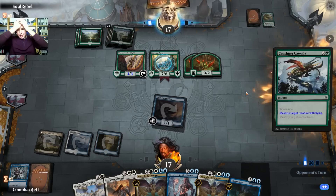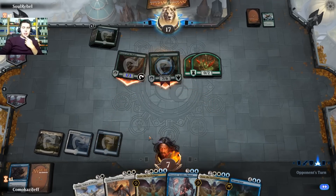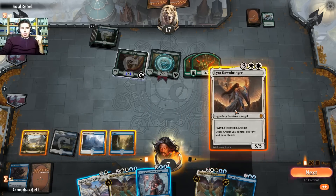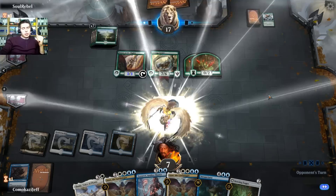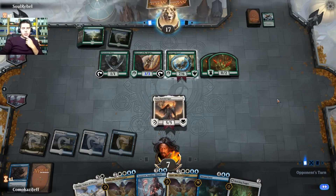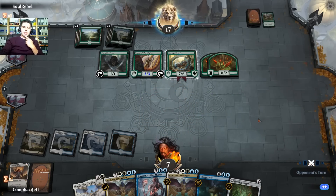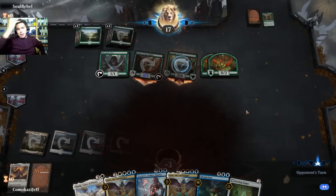They swing in for 10. Crushing Canopy — please use that now. That is fantastic! Tap land — tap land is bad. We can bring down Lyra Dawnbringer to gain back some life. Another Dowsing Dagger is interesting, gives us quite a bit of mana. Azor can block Carnage Tyrant next turn if he swings in — and of course another Crushing Canopy. That's game. Pretty bad there, pretty bad.